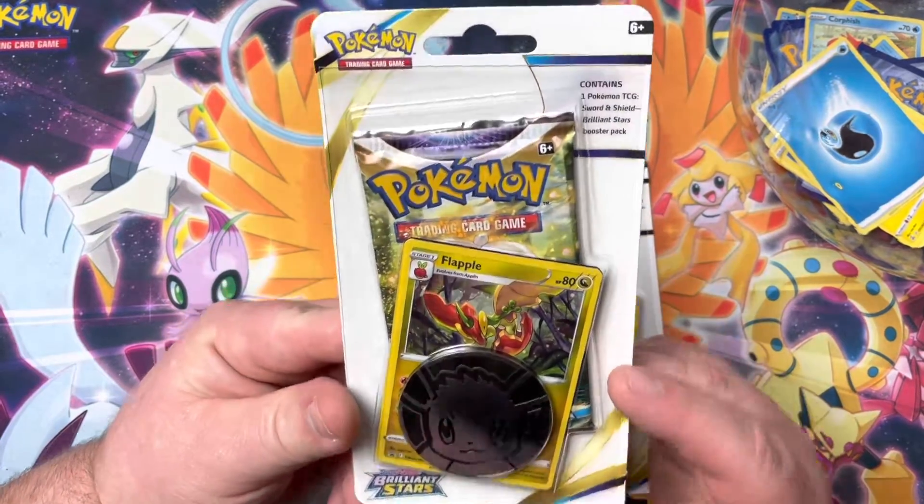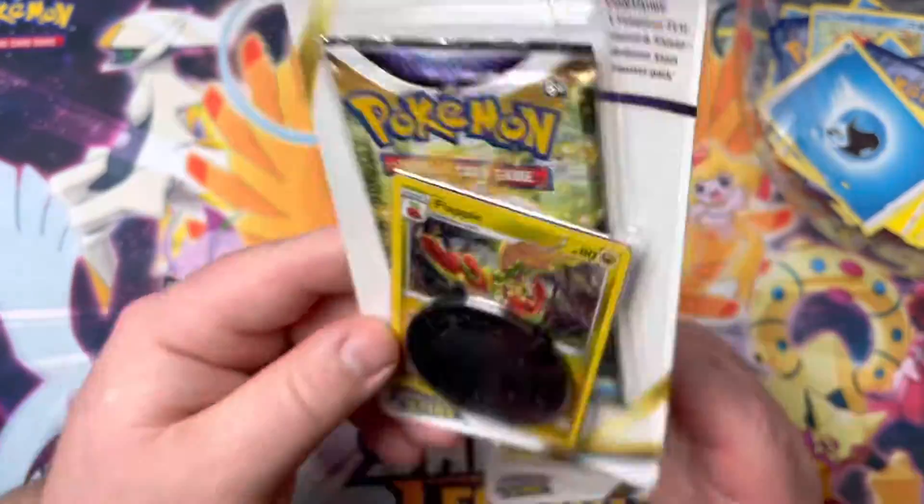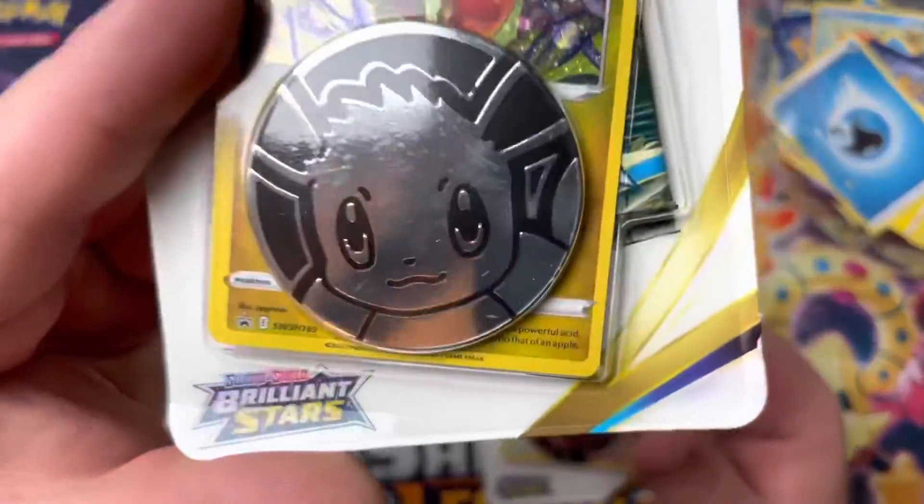Checklane boosters are, of course, just the one sealed pack, plus your one little bonus card, and of course your ginormous coin.